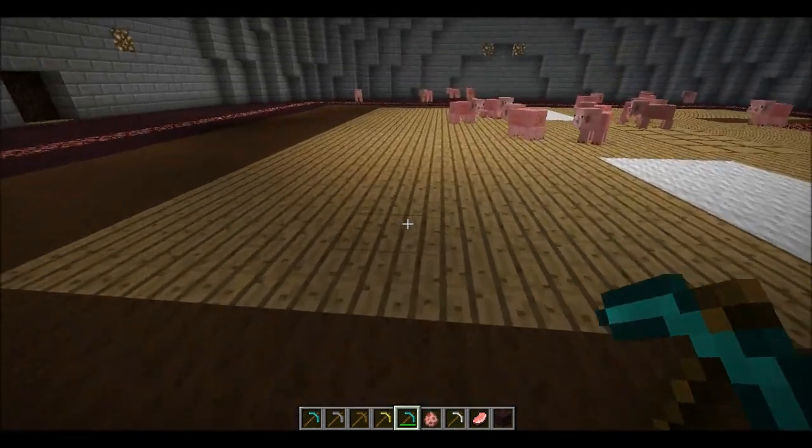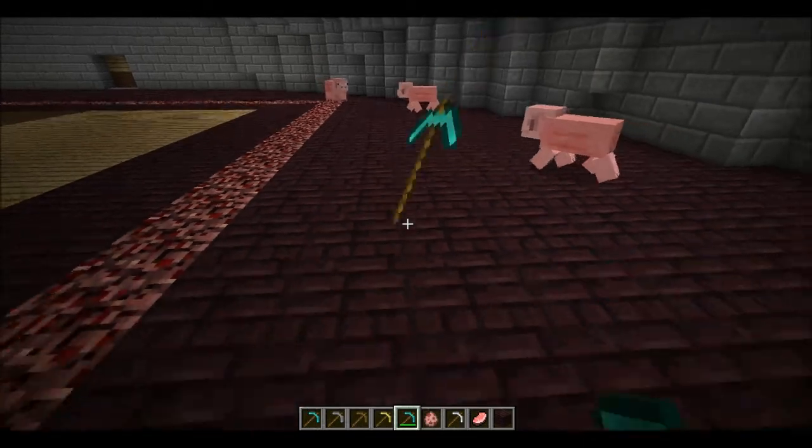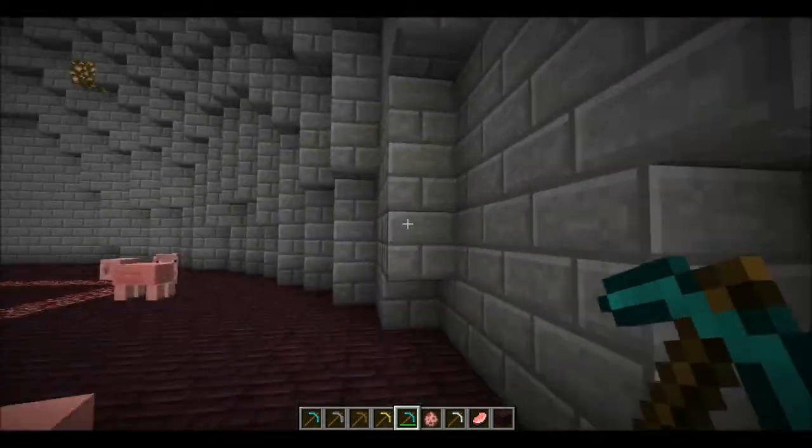It can't be a grass block - as you can see it just lands there. We'll try wool - no, it doesn't work on wool either. It only works on stone-type blocks. So it goes on stone here or over there.